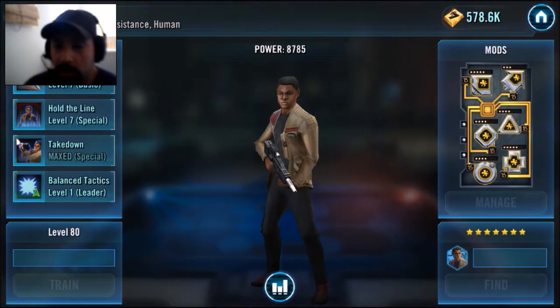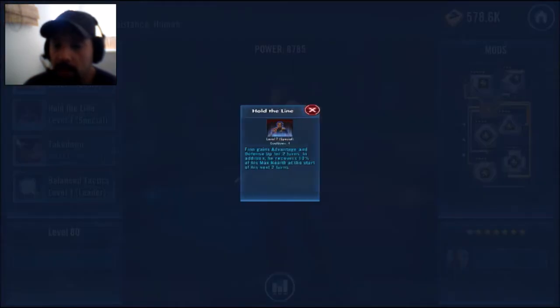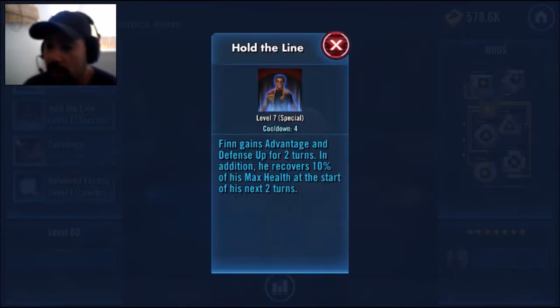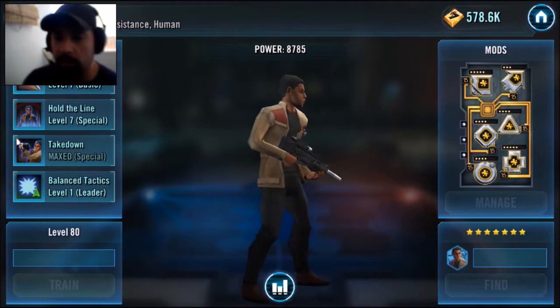Then he has Hold the Line — that's a special. That's when Finn gains advantage and defense up for two turns, and in addition he recovers 10% of his max health at the start of his next two turns. So you can see why you'd want to roll some health mods on him — bump up that health, because then it bumps up 10% more of what that max health is. That's a pretty good mod choice for this dude.